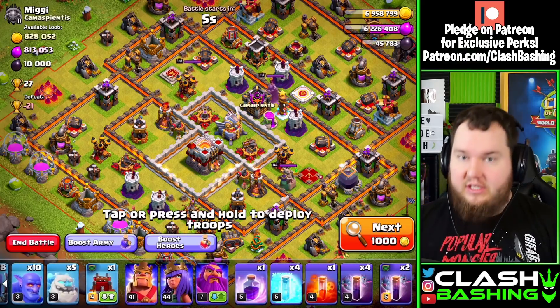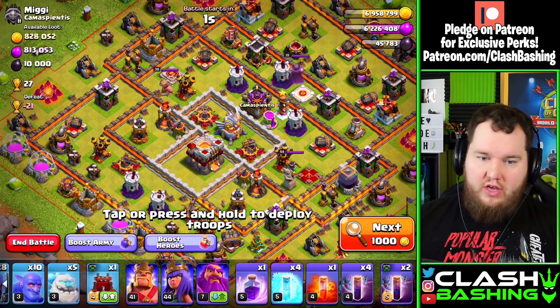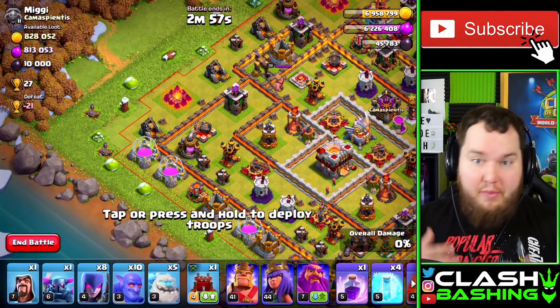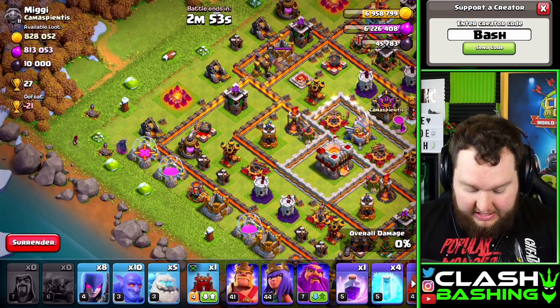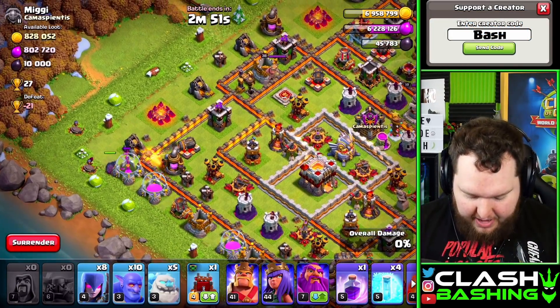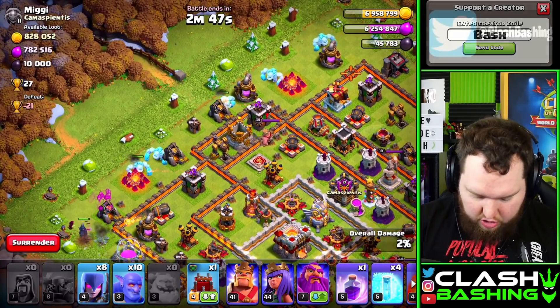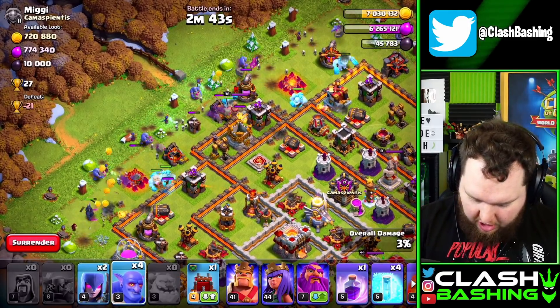It's simply 5 Ice Golems with some witches and some bowlers, and we're going to pair that with some bats. It's important to get the max bat spells in your clan castle so you get more bats out of them. What we're going to do is funnel and send everything up to the middle of the base. Sometimes I'll bring a pecker for this — we can send that pecker right into that storage — and then we're pretty much just going to spread our 5 Ice Golems along the outside.